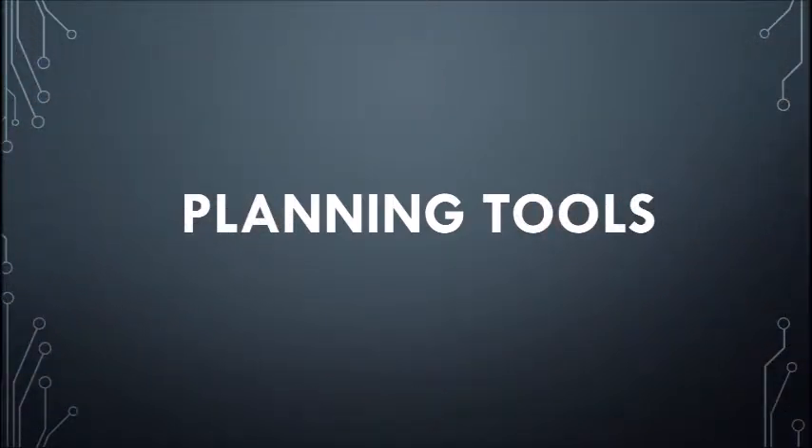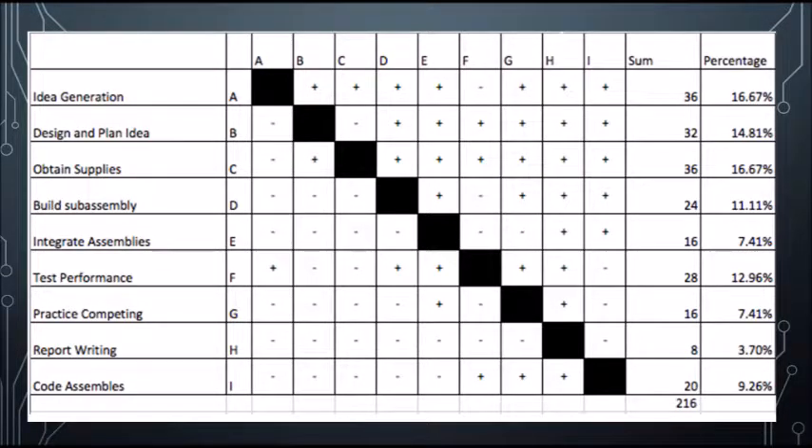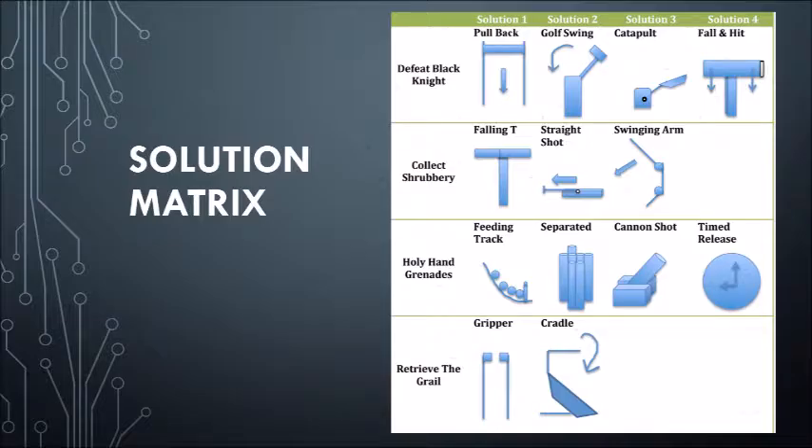Multiple planning tools were created to ensure the design is completed by November 11th. The job responsibility matrix shows the task breakdown for each group member to ensure the workload does not become too heavy for any one person. The prioritization matrix shows the focus on idea generation, designing and planning ideas, and obtaining supplies first. The solution matrix shows our breakdown of possible ideas of movement for the machine to achieve our four goals. The next steps will involve developing these solution methods into design ideas and evaluating those ideas in order to find the optimal design.